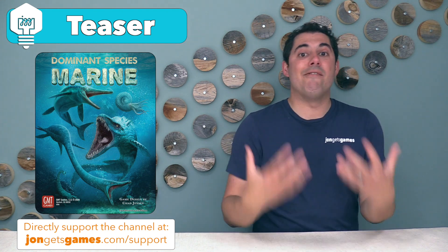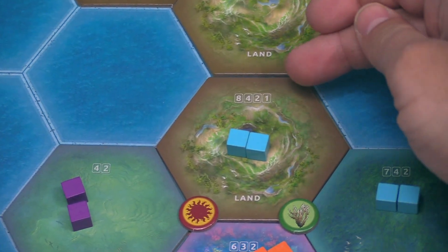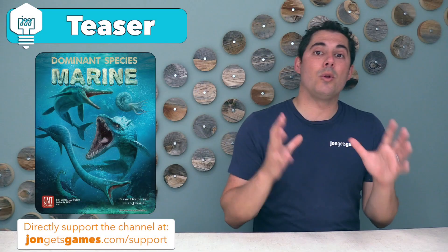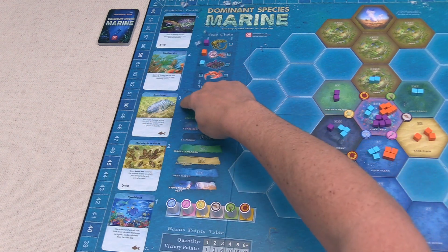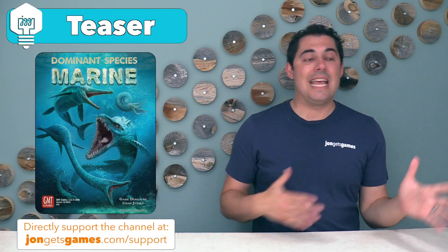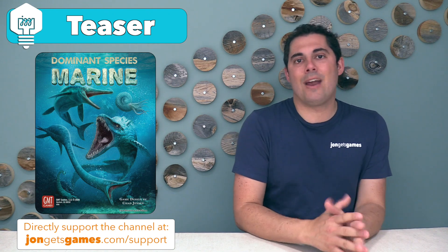In this game, players are going to be evolving all the time, and this is going to cause scorings of specific tiles. The player with the most species cubes on that tile is going to get more points than the second most, and so on. Players will also be able to activate very powerful evolution cards when this action is taken. There is a wide variety of these cards, and they can have gigantic impacts on the overall gameplay — sometimes giving points, and sometimes wiping most of the cubes right off of the map.